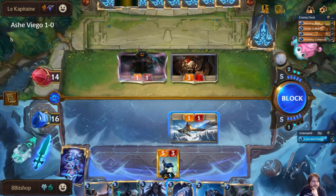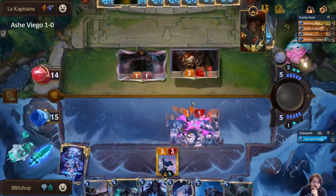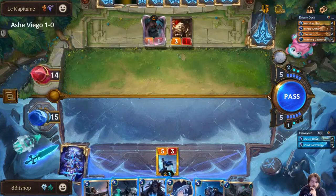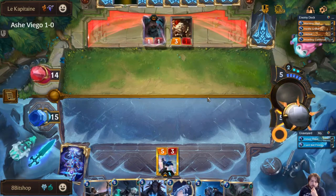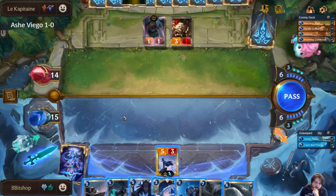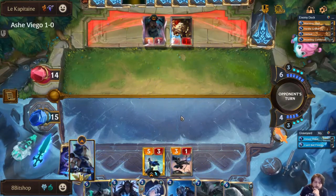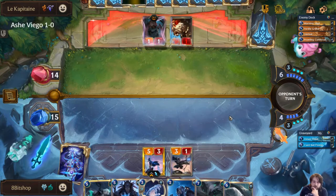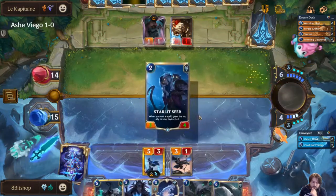I don't have anything in my deck that pings for one, but I guess they don't know that — I can make them do some weird plays. Three damage is a large enough number that I should be concerned, so I'm going to pass first and see what they do. If they float the mana here, I think my board state is okay. Throw this down first — knowing that I hit this Den Mother, I kind of just want to develop my board as much as possible right now.